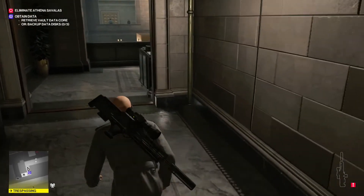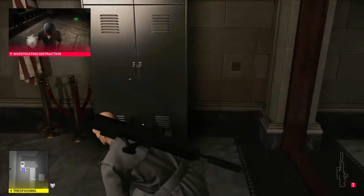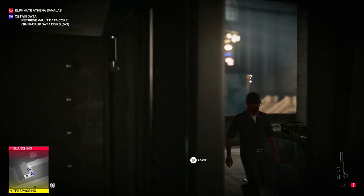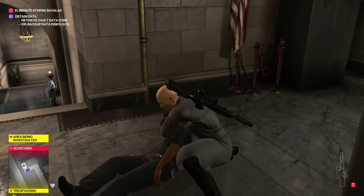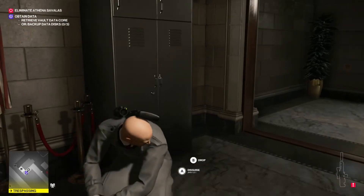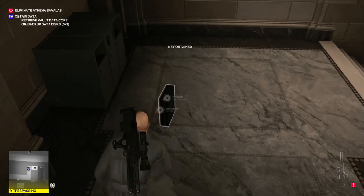Once up here, drop your briefcase right there and then fidget with this radio — turn it off and then back on. Once the janitor comes down here we're going to want to take him out, because he will notice our suitcase, and this gets him far enough down the hall that we can knock him out without anybody noticing. The only reason we need to knock him out is because it's harder to sneak past him, so this is just an easier way to go about it. After knocking him out, grab your briefcase and follow the path.